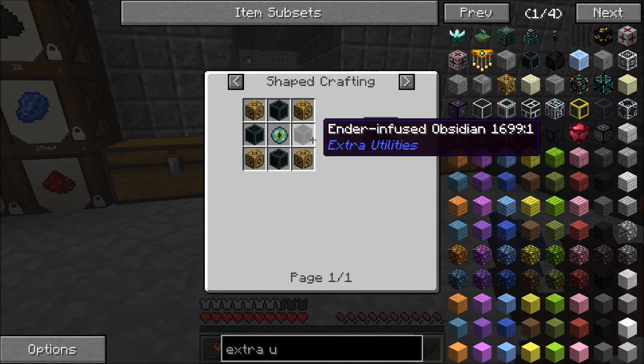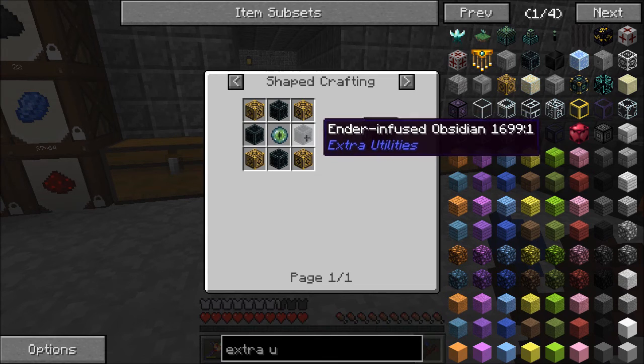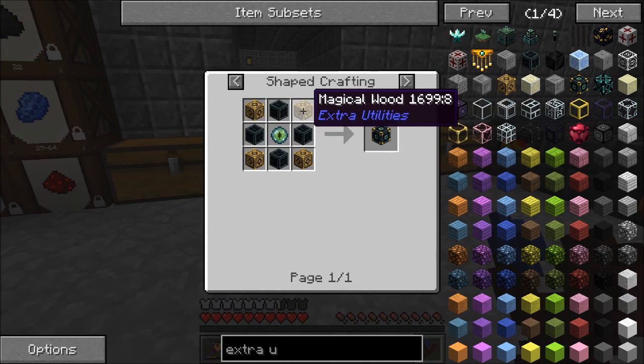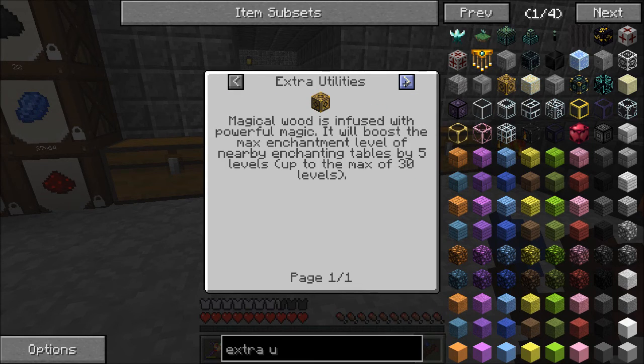Ender Cores are not the simplest to make - they require an Eye of Ender, four Ender Infused Obsidian (which is Obsidian surrounding an Ender Pearl, you get four per recipe), and Magical Wood.